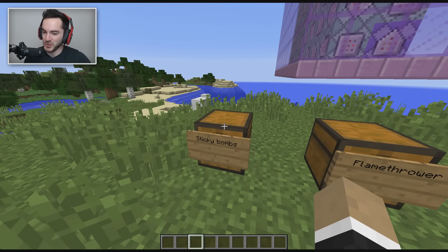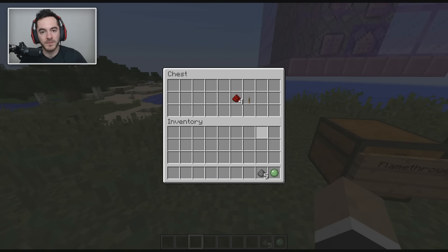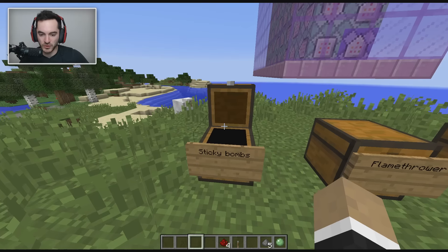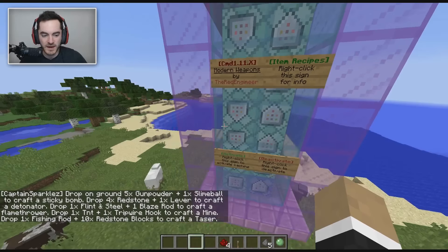Sticky bombs are really cool and pretty nifty. All you need is a slime ball and some gunpowder to make the sticky bombs, and then a lever and some redstone for the detonator. If you want to get all the recipes, just right-click on the sign here.